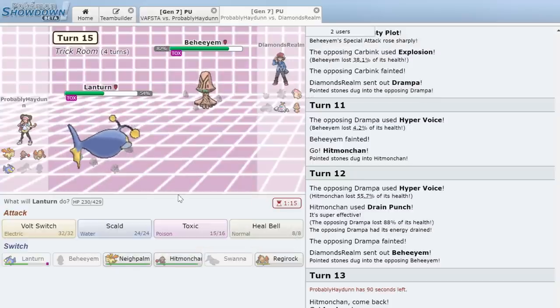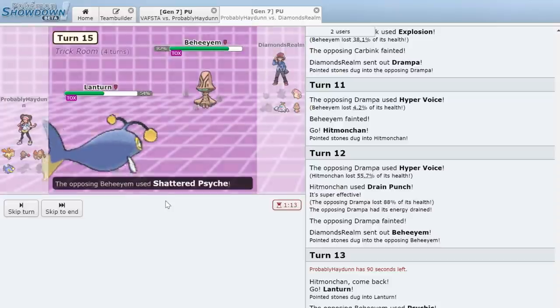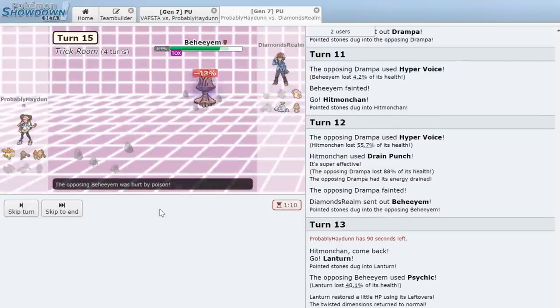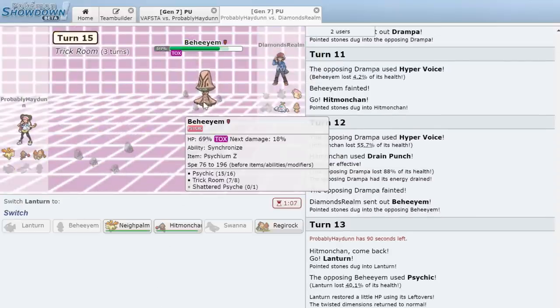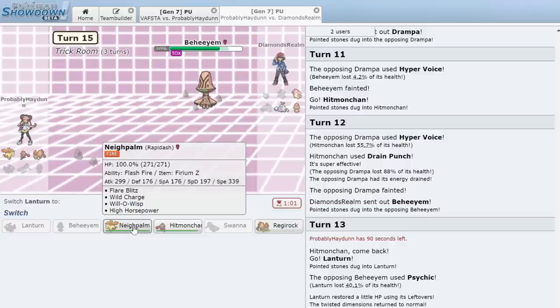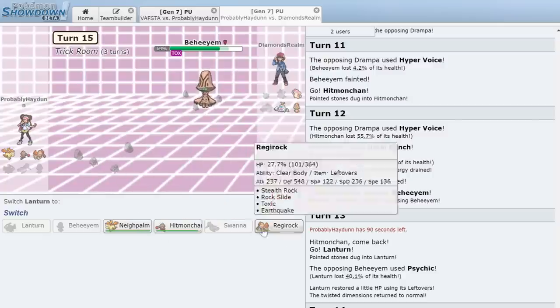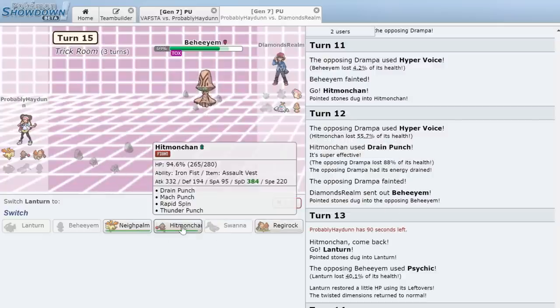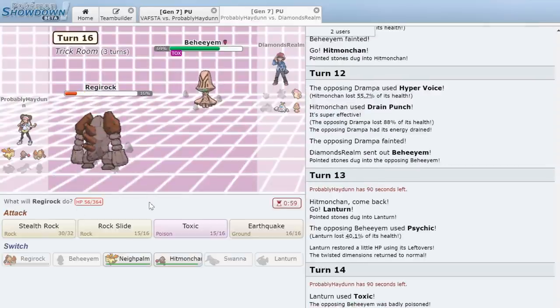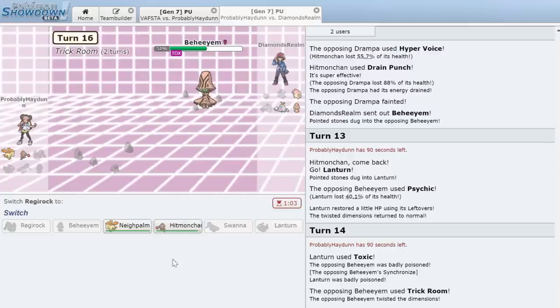We go for Scald but he busts out Z-Power — Shattered Psyche knocks out Lanturn. With that Trick Room, we're not looking good. He did use his Z-Power though, so we could go into Rapidash and bust out our Z-Move. He's got three turns of Trick Room left — Rapidash can't take an attack after Stealth Rock damage. We sacrifice Regirock to burn a Trick Room turn.